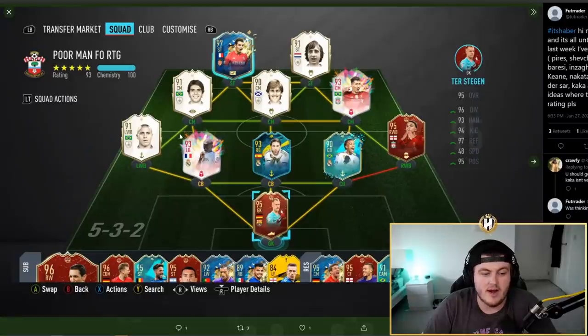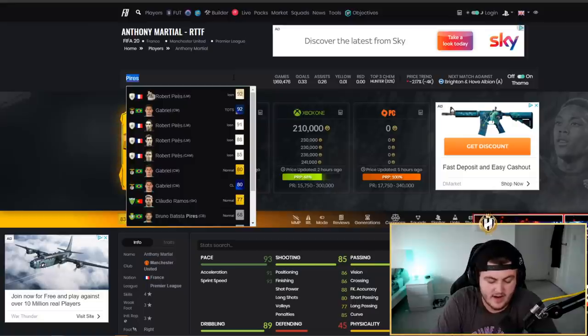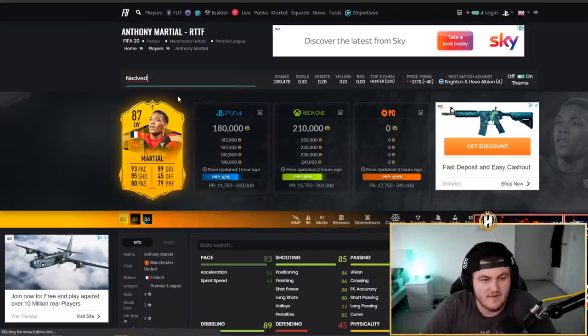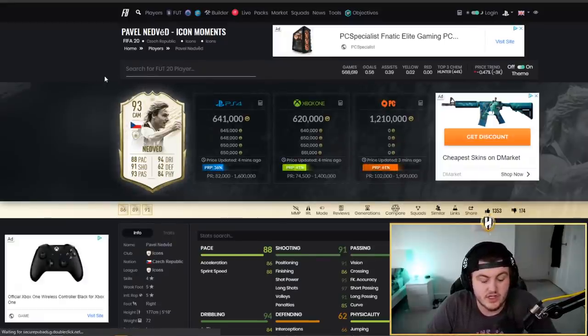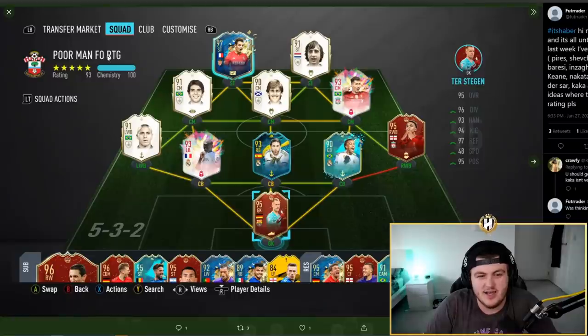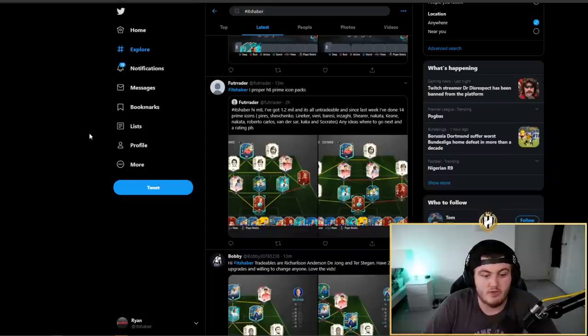You've got 1.2 million coins so you can go with any icon or any French player. Maybe Nedved's Moments card — start him on chemistry and play him at left mid. That could work pretty well. He's got four-star skills and five-star weak foot. He does lack pace unfortunately, which for a left mid might not be amazing, but if you're good at hold-up play and holding the ball a bit more you'll probably find him enjoyable rather than just having someone with great pace running up and down the wing.